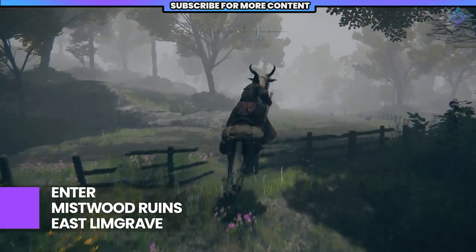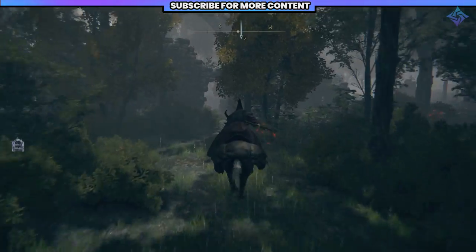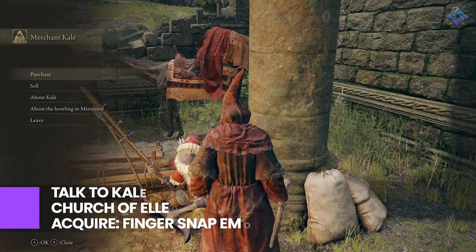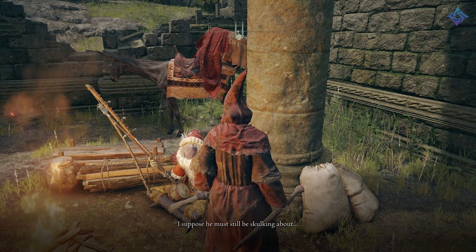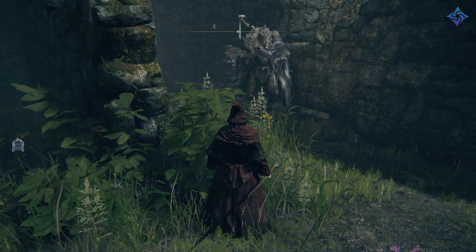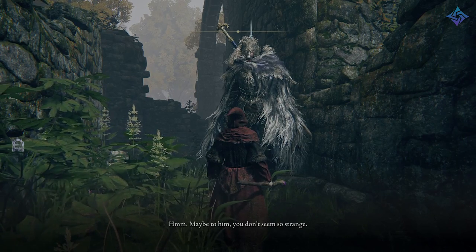To start, enter the Mistwood Ruins and find Blaidd on top of a tower. He's this Howling Beast Knight, so once you hear the howling, this kicks off the side quest. From here, you want to return to the Church of Elleh and talk to Kael. He'll have a dialogue option about the howling in Mistwood, and he gives you a Fingersnap emote. Return to the Mistwood Ruins and use the Fingersnap to summon Blaidd. He's going to mention that Kael must have sent you, and that he is looking for a traitorous beast known as Darriwil, and he'll offer you a reward if you find him.